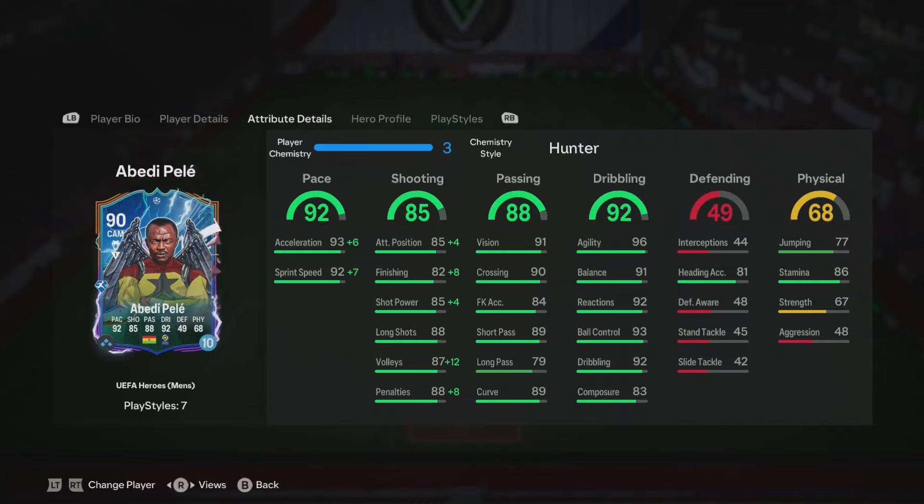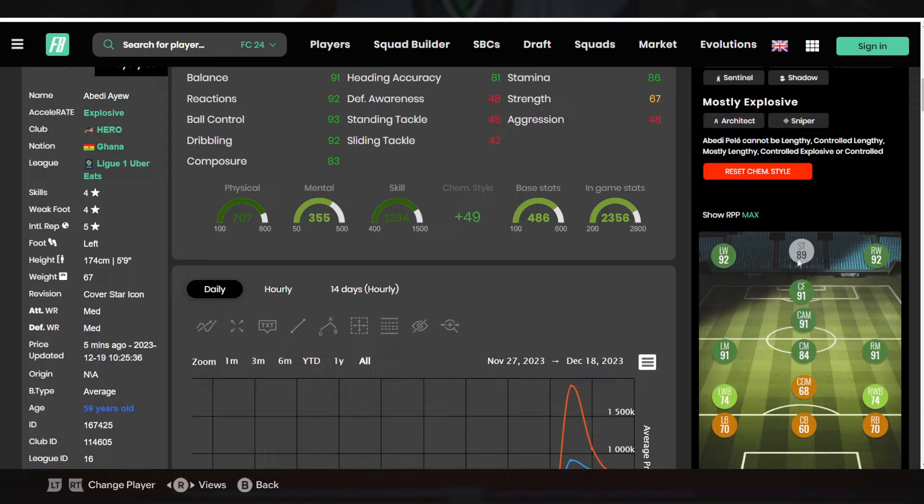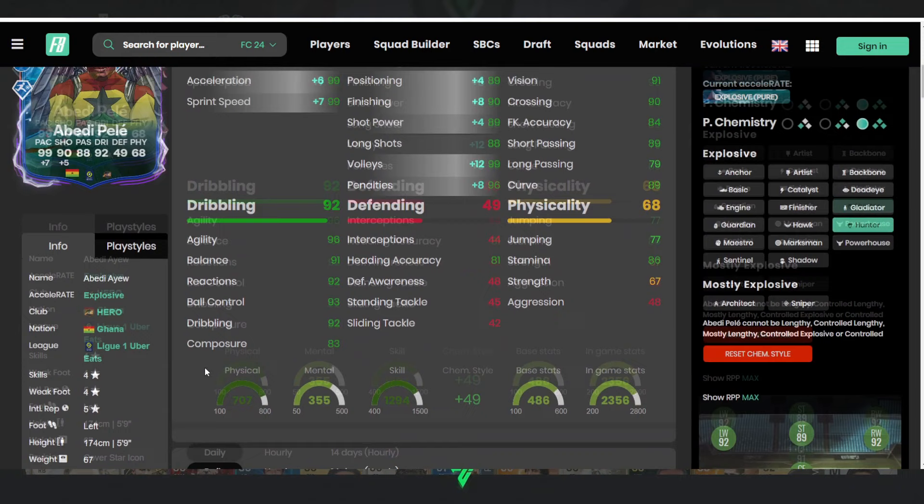He has quite a lot. We've gone for a Hunter today, and the main reason is because we're playing him as a left mid — well, left CAM — in today's formation. A Hunter gives 99 pace plus 90 shooting, making him a 92-rated winger or 91-rated CAM. He's got a little bit of an upgrade compared to his base version.